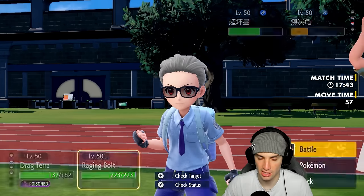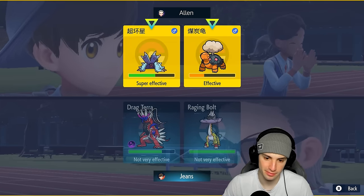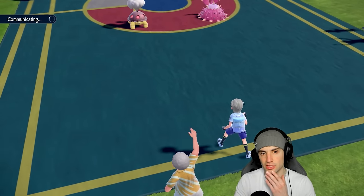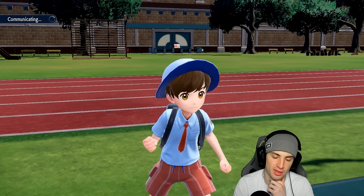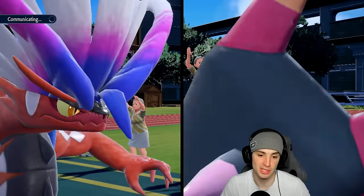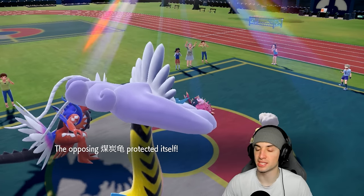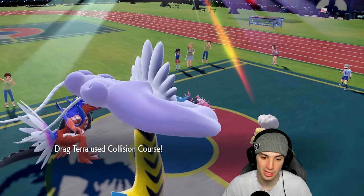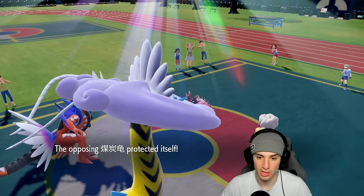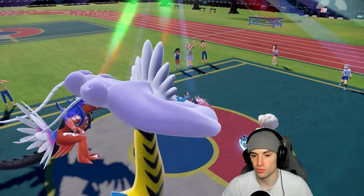From here I'm going for Collision Course to take out Torkoal — fine by me — and dropping another Electroweb just in case they swap out, though they might protect again. Haze came through and only stopped the speed drops, so we're still good on speed. Torkoal protects again. It seems like their plan is just to let Toxic chip away on my Koraidon, which is fine — we keep sending Collision Course and Electroweb keeps chunking damage.